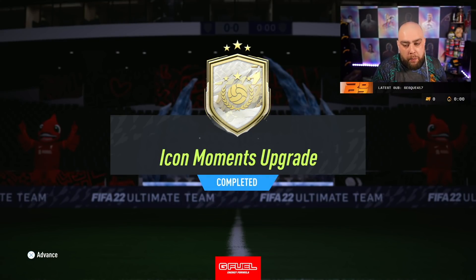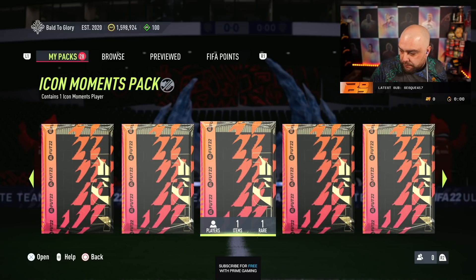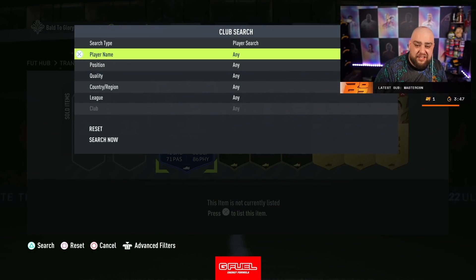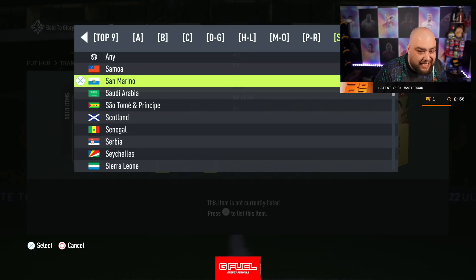We're back! Icon moments upgrade - there we go. What I'm going to do guys is hide it from you lot and bring up a picture of Sean Dyche. I'm going to close my eyes and do a finger-bob. I just want to get into the top 9 nations - that's all I want to do. No league icons, we don't need defenders now - the defence is literally done for life.